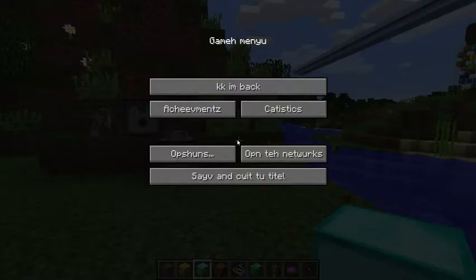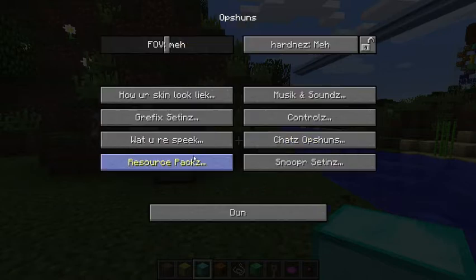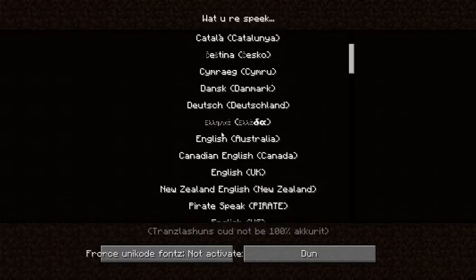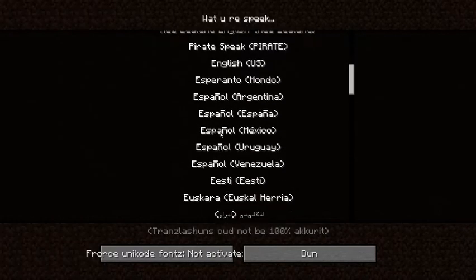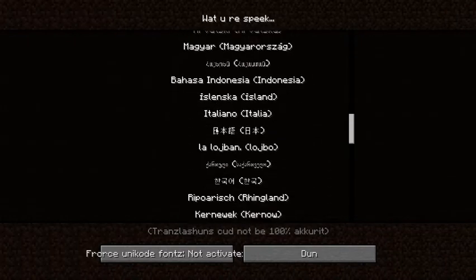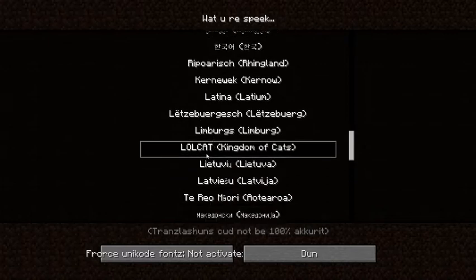Basically, how you do this — go to Options and then go to Languages and scroll down. It's quite near the bottom. It will be Lolcat, Kingdom of Cats.